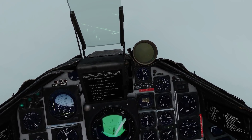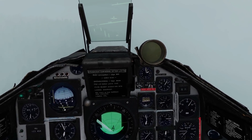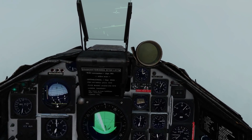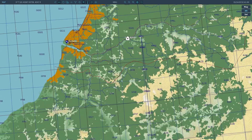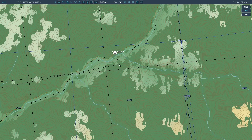No idea where I am in the world, but I'm still alive! We can pretty much do this all day. Let's see how far we've got — that's quite a good run, actually. We've come all the way from where we started, having done 13 miles in basically zero visibility. That is the basics of terrain and obstacle avoidance in the Vigen. I hope that was useful — see you later.